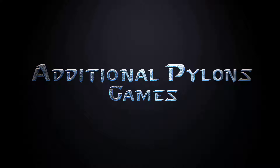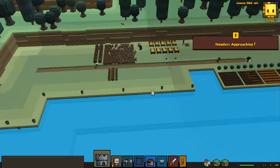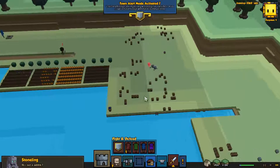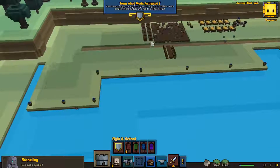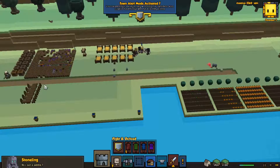You must construct additional pylons. Welcome back everybody to more Stonehearth here on Additional Pylons Games, continuing right where we left off. It's an exciting start — we've got invaders. Let's hit the R button, town alert mode. Town alert has been activated.